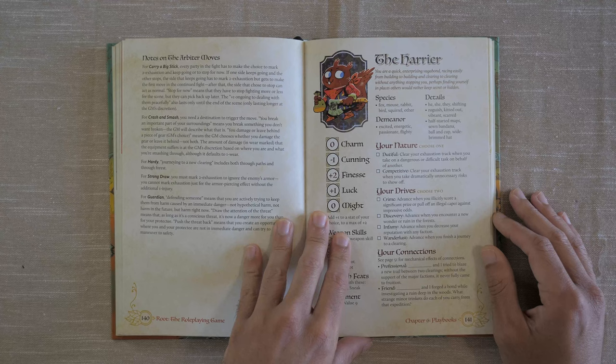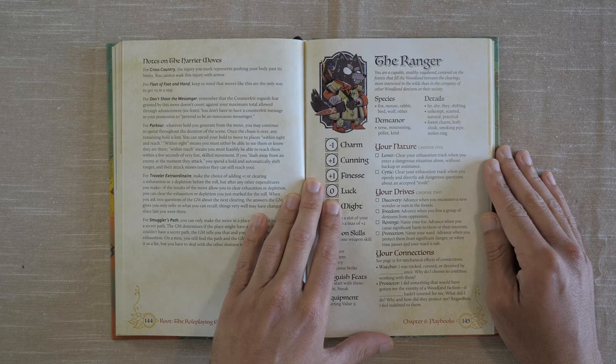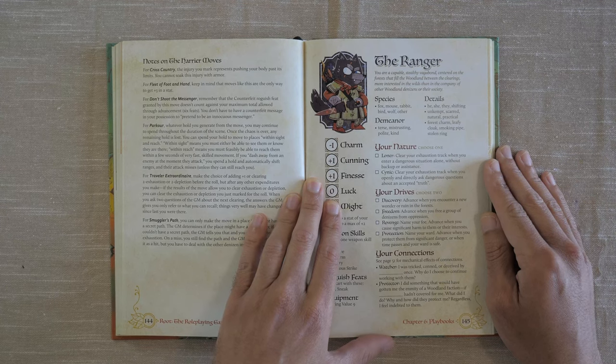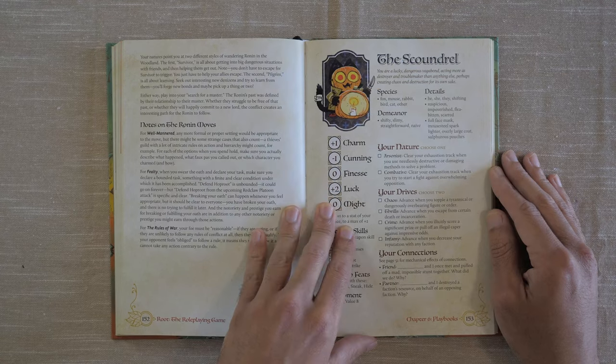Then we have the Harrier — a quick, enterprising vagabond, racing easily from building to building and clearing to clearing without anything stopping you, perhaps finding yourself in places others would rather keep secret or hidden. We have the Ranger — a capable, stealthy vagabond, centered on the forests that fill the woodland between the clearings, more interested in the wilds than in the company of other woodland denizens. We have the Ronin — a skilled, willful vagabond, formerly a servant of a lord in a different land, now masterless, who came to the woodland to live as a free vagabond.